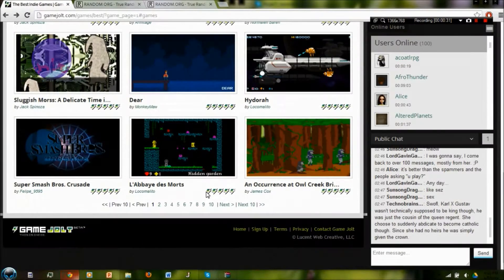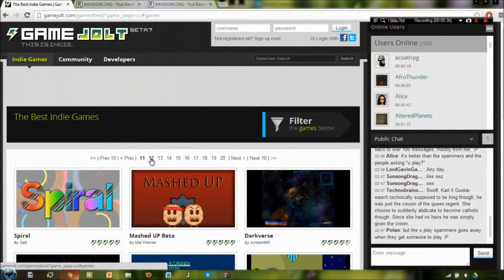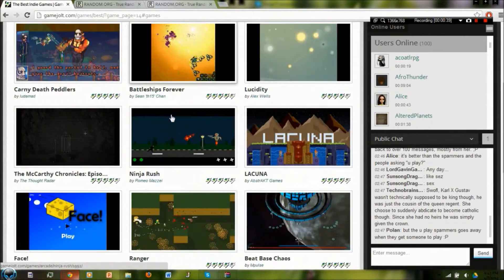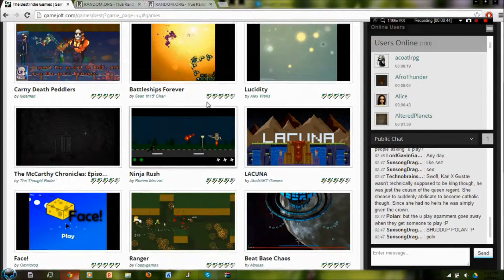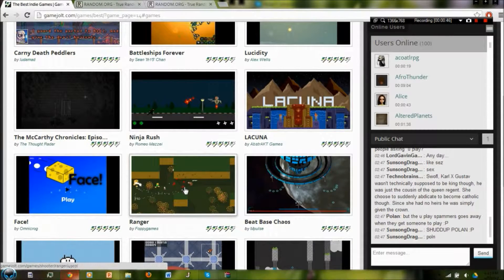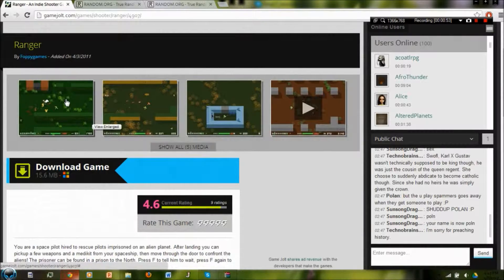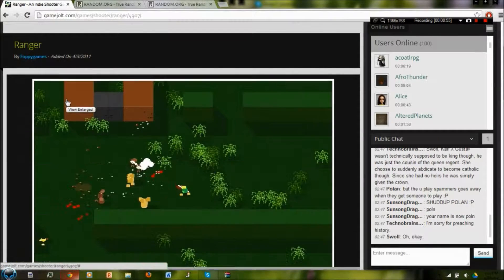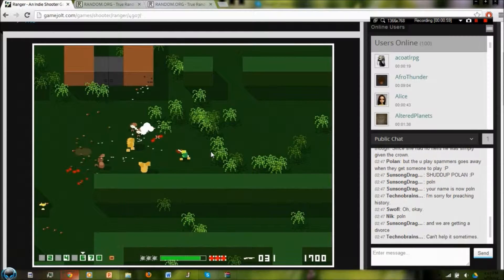So page 14 — I head on over to page 14 and I'm not sure how much to work with here. And then game 8, so... Ranger. Let's go for it. Looks like we're working with a pixelized shoot-em-up.